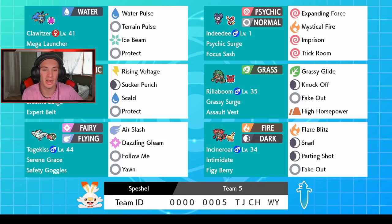Rillaboom, the GOAT, right here with Assault Vest, Grassy Terrain, Grassy Glide for first-turn priority, Knock Off to take items, Fake Out because Fake Out rocks, and High Horsepower for coverage. We've also got Togekiss in the bottom left corner — Togekiss is awesome with Serene Grace, Air Slash, Dazzling Gleam, Follow Me, and Yawn. It's a nice little support Togekiss.